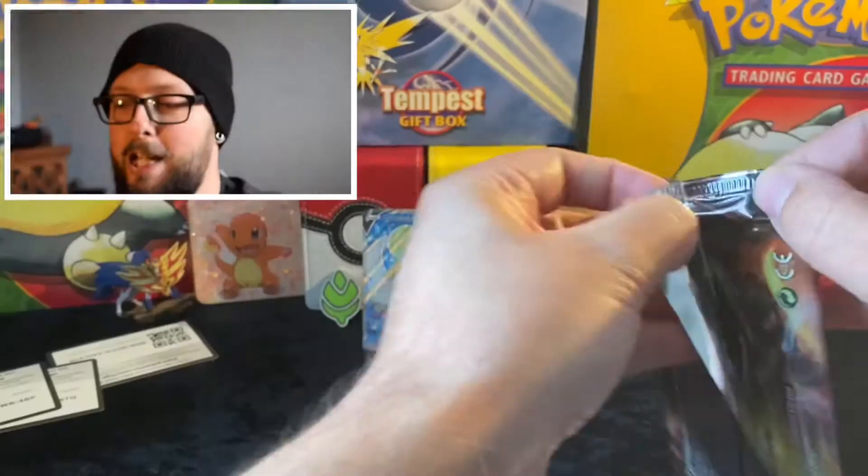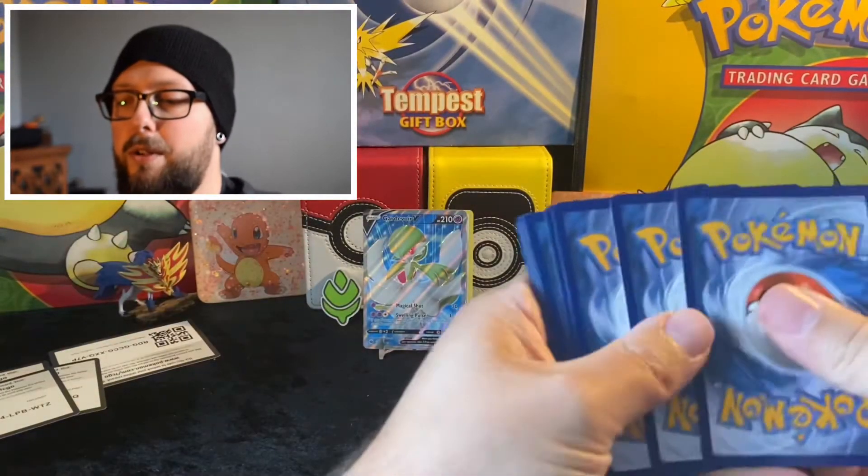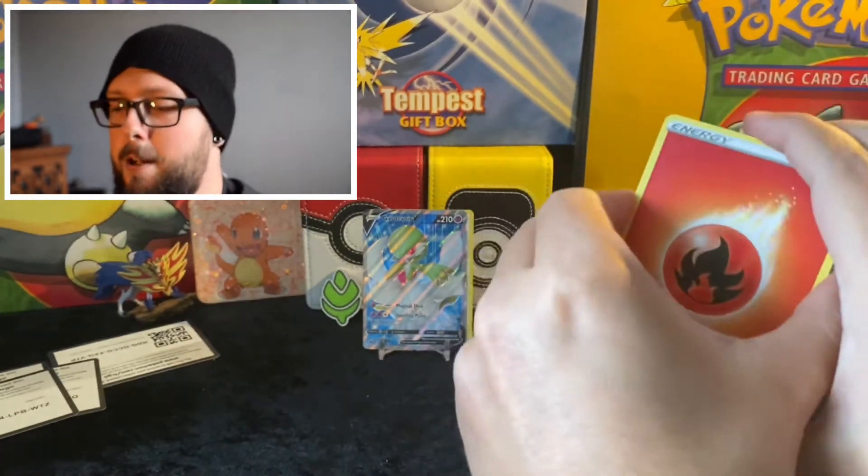Last pack — can we get some last pack magic? Last pack fire, because a side is a side after all! Code card for you there, one, two, three, four — I'm going to guess the energy as water... nope, fire!